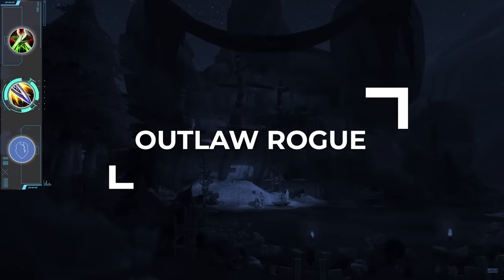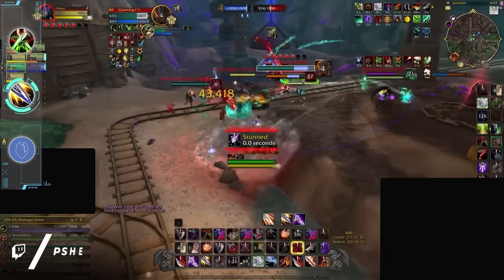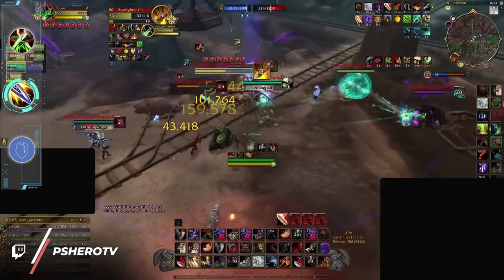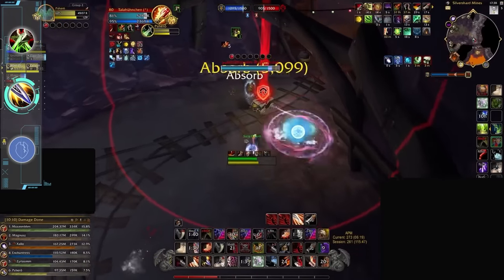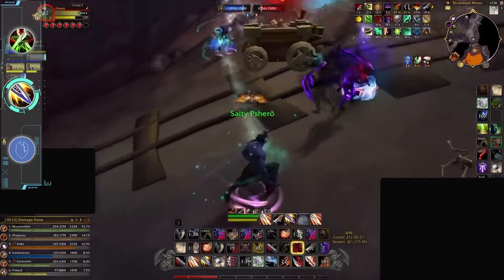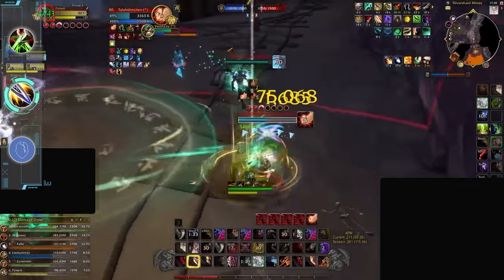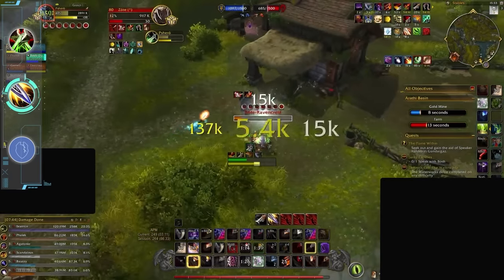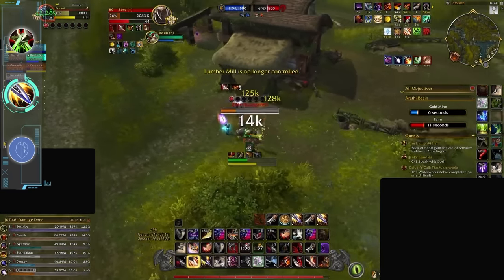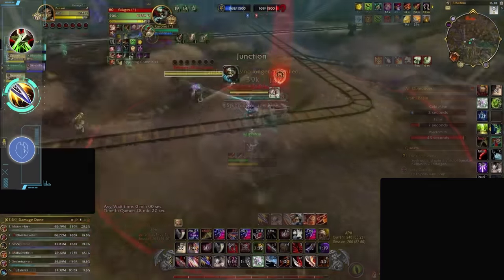For our last rogue spec we have outlaw, which is currently being overshadowed by both assassination and sub. Outlaw is in a weird place as it doesn't do the same consistent damage as assassination in teamfights, and it doesn't have the crazy utility or burst that subtlety has, making winning bases much harder as your time-to-kill is pretty long. The only saving grace for outlaw is that it is a rogue — that kit is overloaded with stealth, strong defensives, and more crowd controls than you can count, so it can't ever really be bad for objective play if piloted by someone competent. For these reasons we're placing outlaw in the A tier.